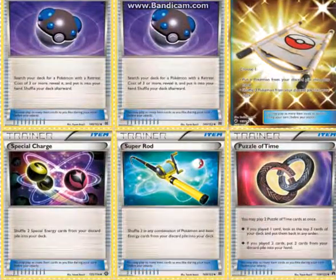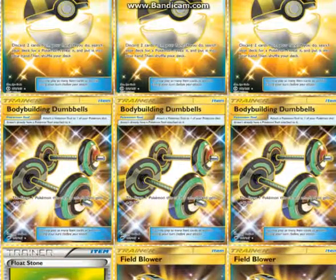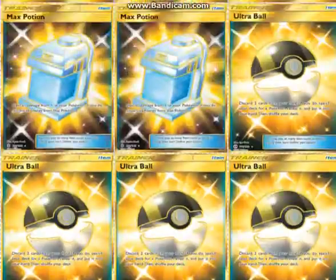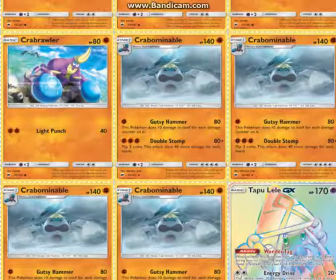One Rescue Stretcher, one Special Charge, one Super Rod, and four Puzzle of Time. I'm not one of those people who thinks Puzzle is going to replace VS Seeker, but in certain decks this is really good — especially decks that primarily attack with Special Energy, because once you run out of Special Charge, you can double Puzzle for a Special Charge and a Strong Energy, then shuffle back the other Strong Energies with Special Charge. Also, Puzzle of Time gives you back Max Potions, ball search cards, Bodybuilding Dumbbells, or even your Crabominable.